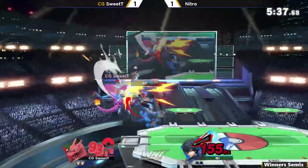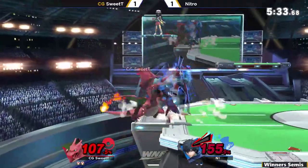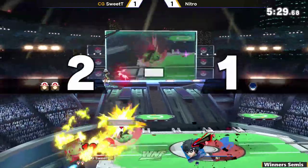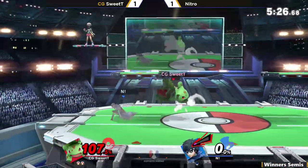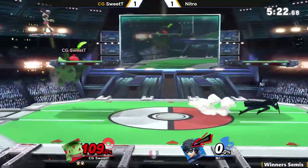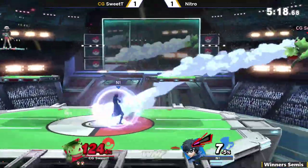All that extra damage from Arsene really adding up. Really good opportunity for Nitro, almost getting the F-smash at the ledge. If that was pre-patch flare blitz, that definitely would've hit. But they actually fixed it so that you can use it to snap the ledge now — which is a really great buff, really nice to see.